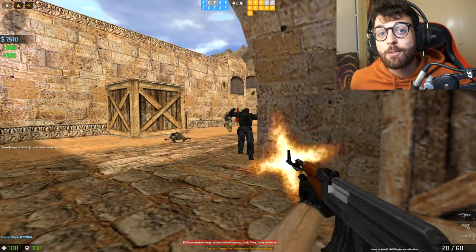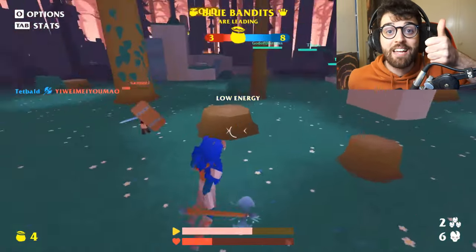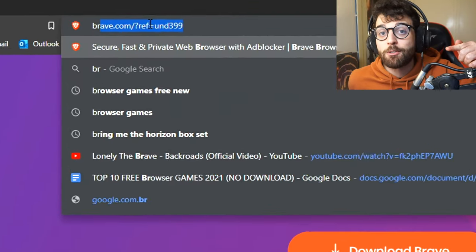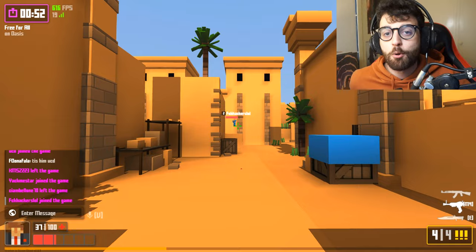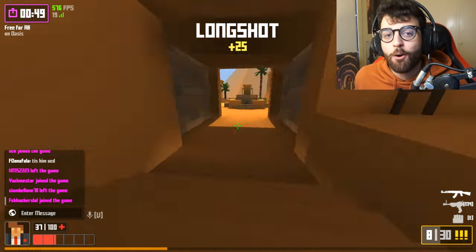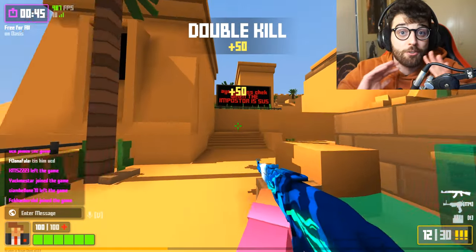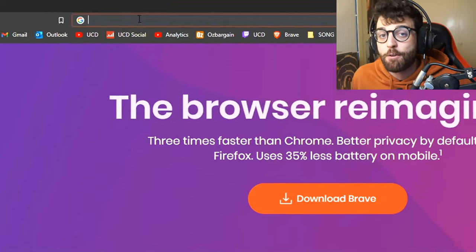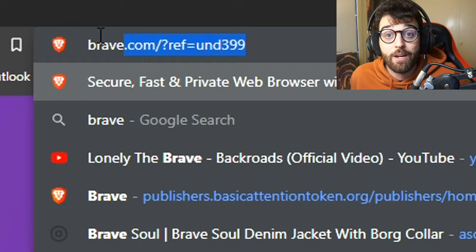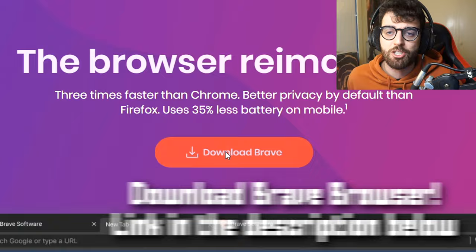But before we get into it, if you guys want to use the browser that I use to play all my browser games with max FPS and no lag, then make sure to download Brave Browser by clicking the link in the description below. Brave is my go-to pick for every browser game — it not only gives me high FPS, but it also has an inbuilt ad blocker that just nukes every ad, and you can also earn free cryptocurrency and money by just surfing the web. If you guys want to go and check it out for free, make sure to click that link in the description below; it's one of the best ways to support the channel.